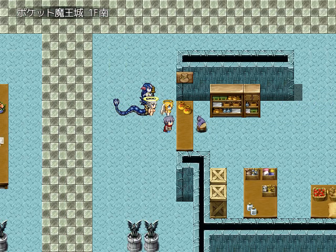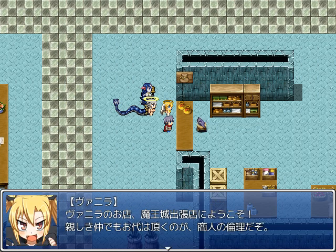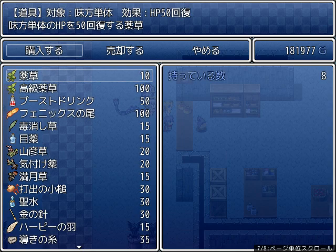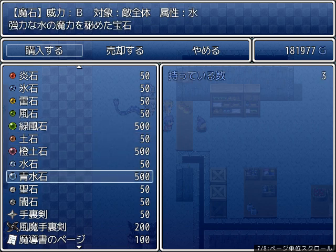Did you know that when you use a harpy feather to come to the Ma'o castle, you spawn in at a different spot than if you come in using the S button at the world map? Anyway, level 2 wind, earth, and water stones.